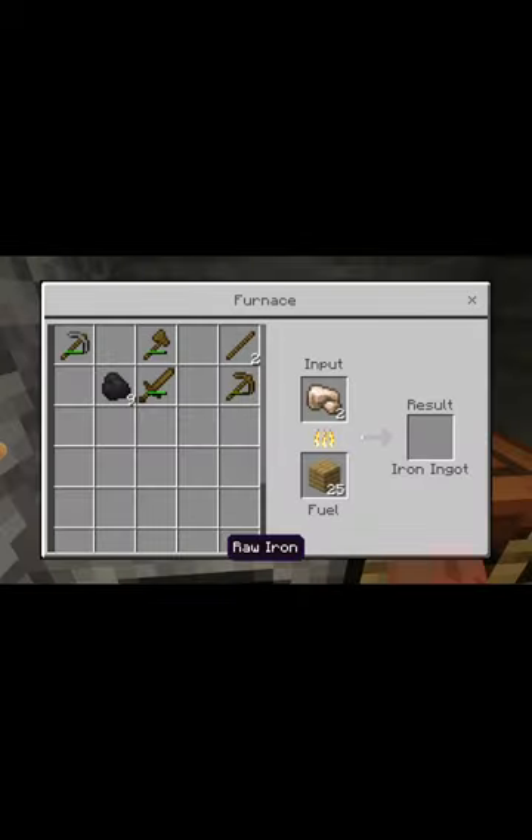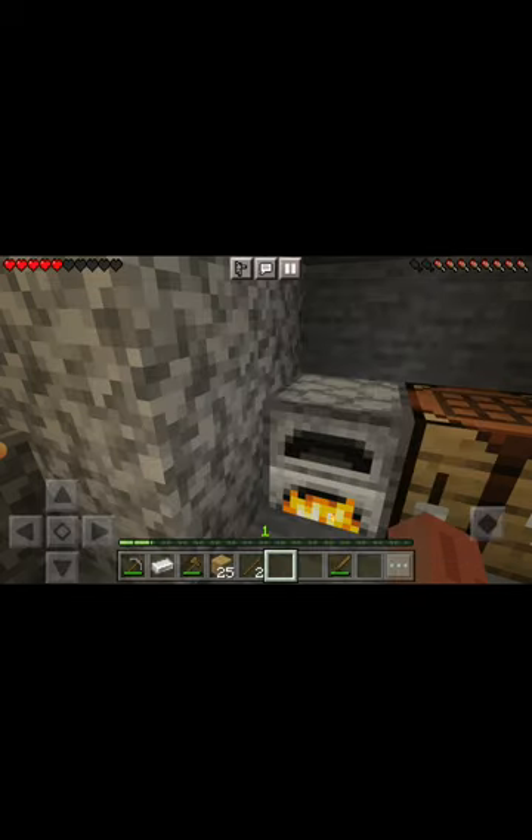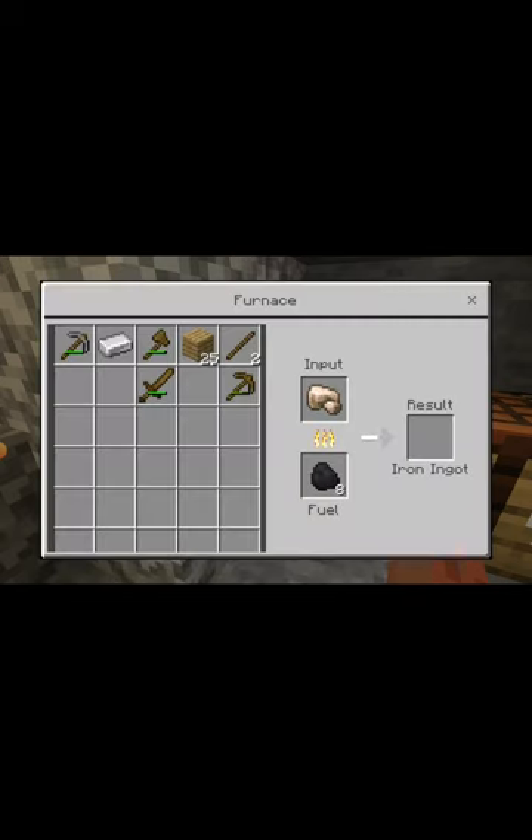You can use wood to make iron ingots in the furnace. We've got some light source because the furnace is on. You get it into iron ingots — you can use wood or coal. See, both work. That is iron. You also get XP from it — it's called smelting, not smelling. It's like cooking in Minecraft.